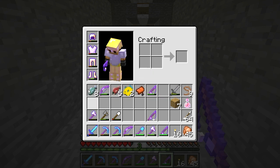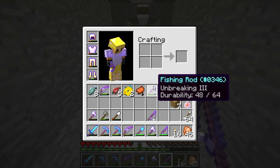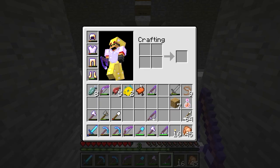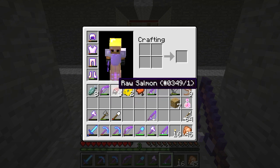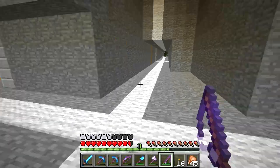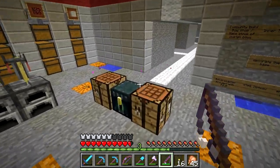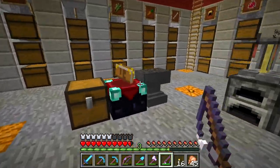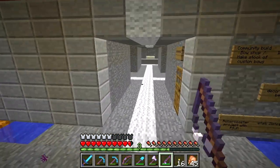That's 18 items total from my fishing attempts. 15 of them were fish — mostly plain fish and salmon, with some puffer fish. I didn't get any clownfish today, but I got a saddle and an Unbreaking III bow. That's pretty amazing. This isn't a very good sample size though — a thousand attempts would be better for figuring out drop chances, or honestly 10,000 would be much better, because even at 1,000 a one-percent drop will show fluctuation.